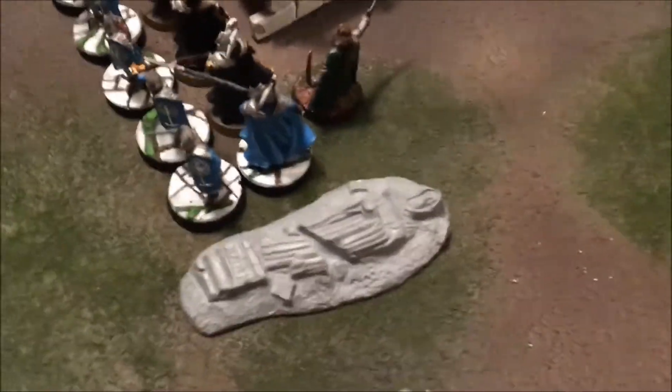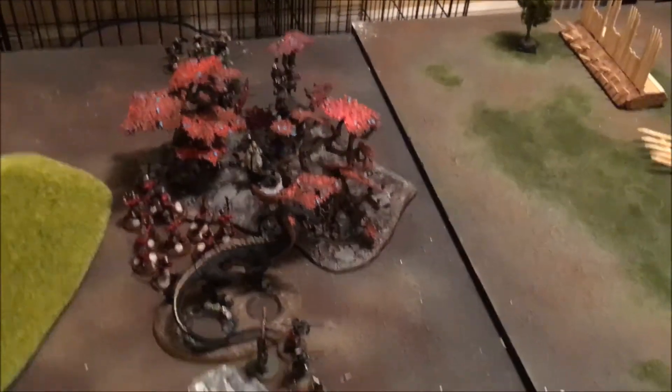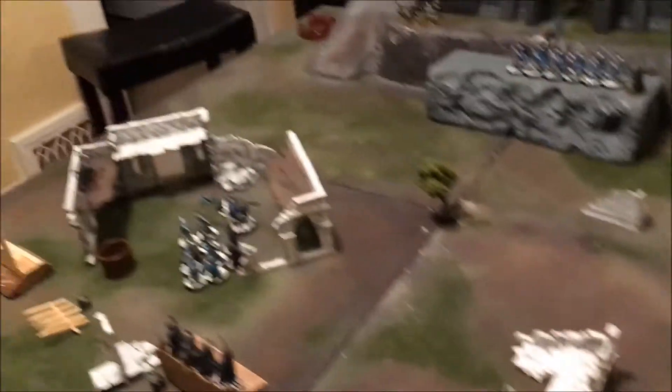Here are the two objective markers the evil forces need to capture to advance. Derek and I deployed our armies as close as we could - within six inches of the center line. We'll come back after the first turn once something productive happens.